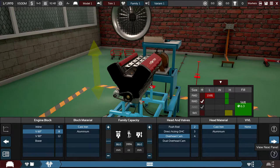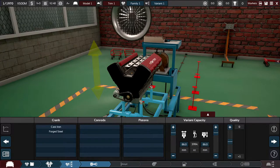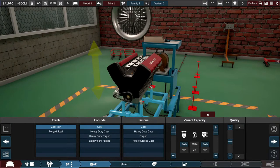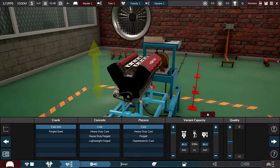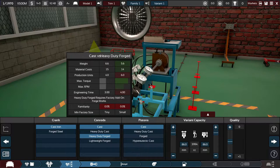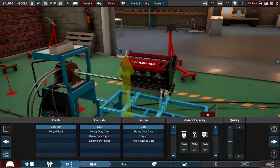This will be the base of the engine, and every variant will start from this base. For the crank, conrods, and pistons — unless you have a reason for forged parts, definitely don't do that with your first car, especially on a limited budget. Forged conrods and pistons are useful for really high-revving engines, but otherwise you could be wasting engineering time and you'll need to build forge works to produce them, which could put you in a difficult position early on.